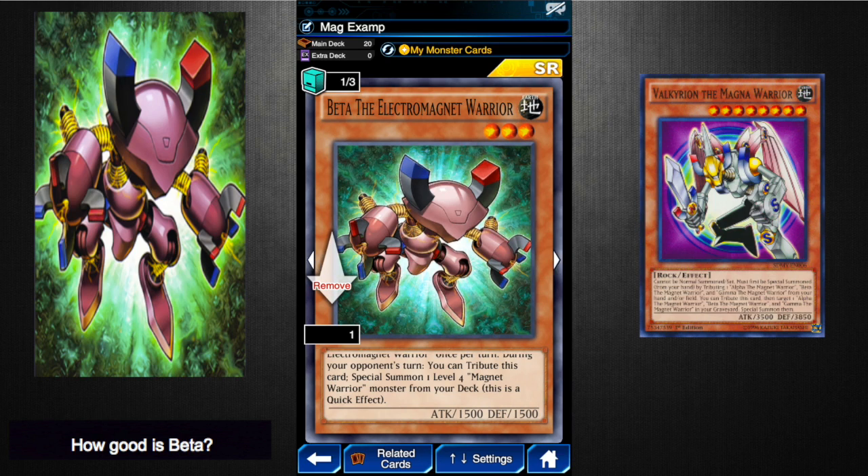Additionally, when you tribute this card on your opponent's turn — since it's a quick effect — you're already putting one card in the graveyard for Delta's effect. Say you're being attacked by some pretty common cards right now that are at 1800, such as Red-Eyes Wyvern, Fire King Avatar Yaksha, or Heavy Night of the Flame. You can tribute this card and then bring in a Gamma in defense position, and they can't get over that if they only have those kinds of cards out.